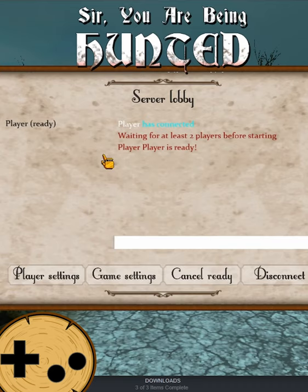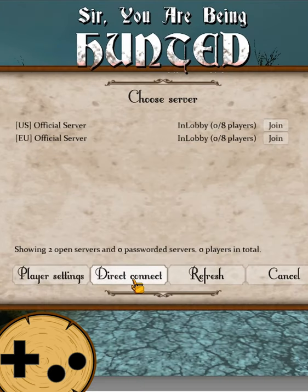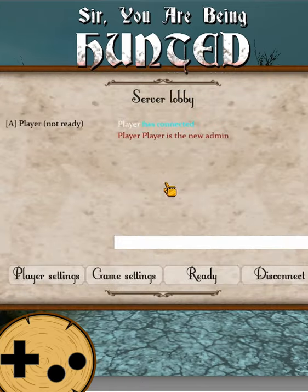Alternatively, you can start your own server, which will run on your computer as the host. Other players will then be able to type in your IP address and connect to you directly.